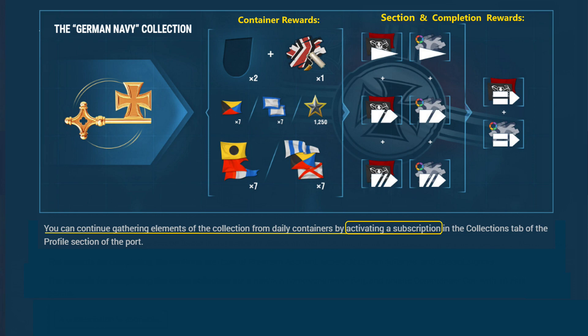Next is the German Navy collection — the seventh that can be completed using a subscription option. Buy the first container from the armory; that gives two pieces of the collection and a few consumables from each container you pick up. As you advance through the stages, you unlock second flag ability and alternate camouflage schemes on German Navy ships.